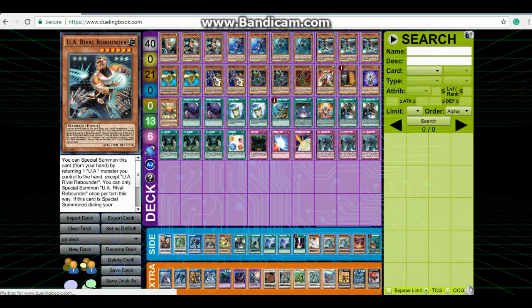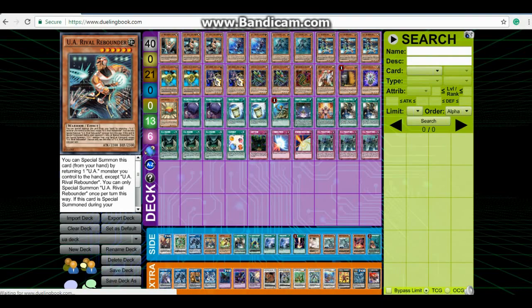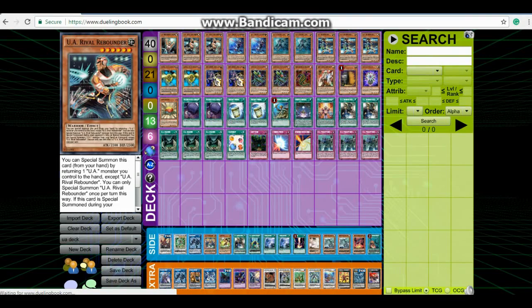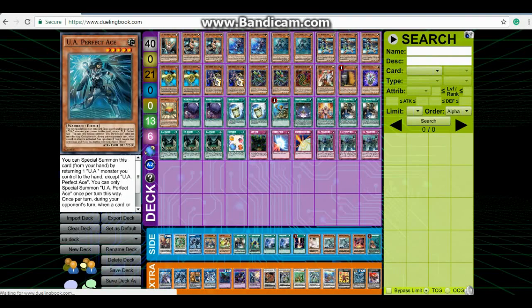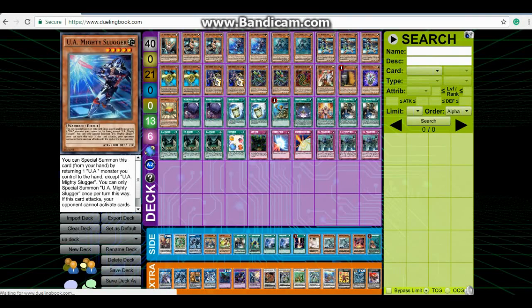So, one Dreadnought Dunker, two Rival Rebounder. You're going to see that I'm not playing Blockbacker anymore — this is more of a speed-focused deck. Blockbacker is a defense-oriented card and it's not that important anymore, because once Links really become a thing, Blockbacker can't do anything against Link Monsters since their battle positions can't be changed. So I took Blockbacker out. We're playing double Rival Rebounder for more special summoning power, double Slugger, double Perfect Ace — pretty standard — and then triple Midfielder for a total of 10 UA Monsters.